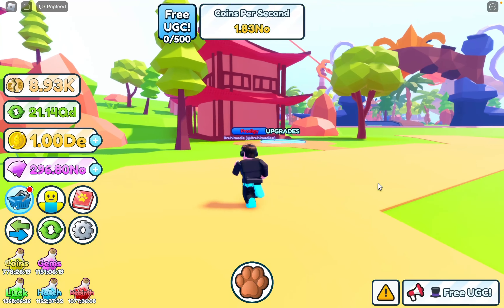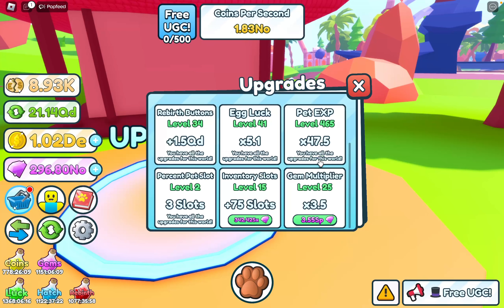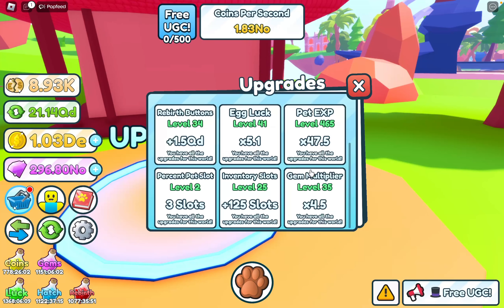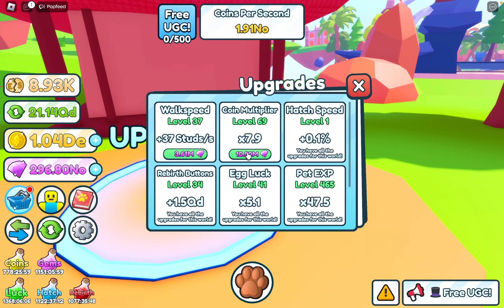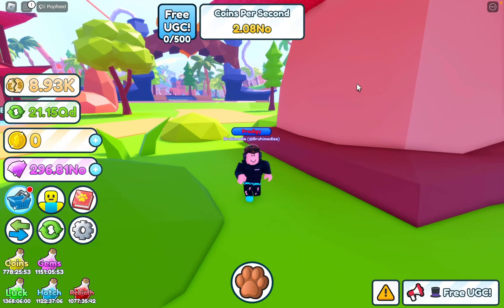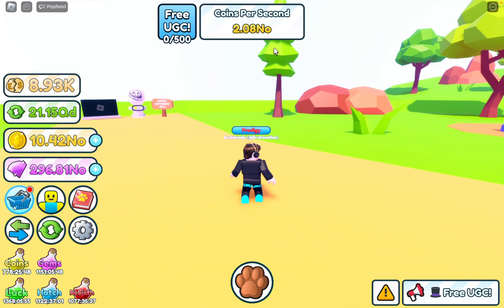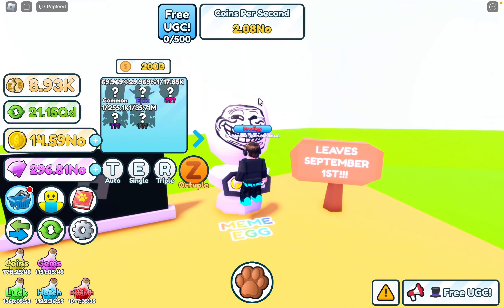I'm not going to buy these eggs. Let's get all the upgrades - we should have enough gems. Egg luck, we definitely need that. Pet XP, let's upgrade this all the way. Inventory slots, we definitely need that. Gem multiplier. Faster walk speed, we definitely need that. We got all the upgrades - that's pretty cool. We went over all the new worlds.